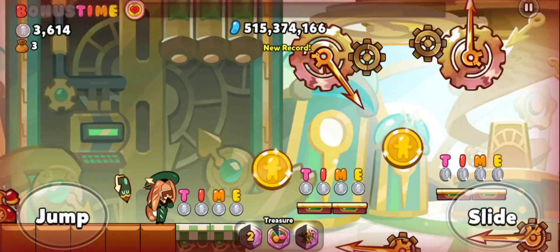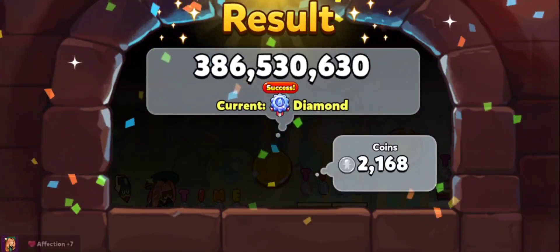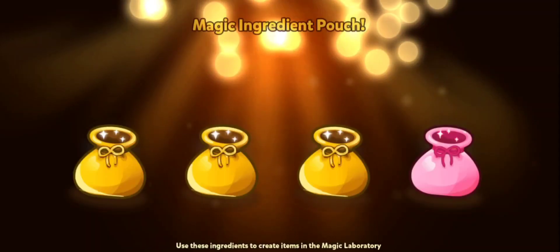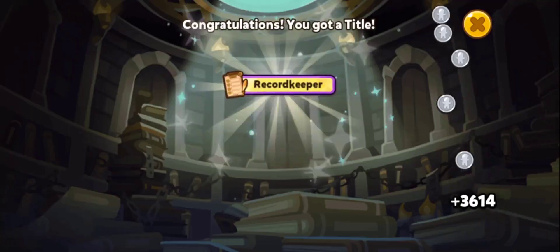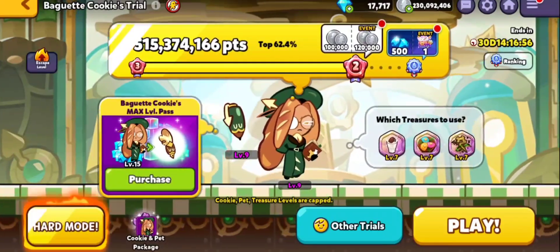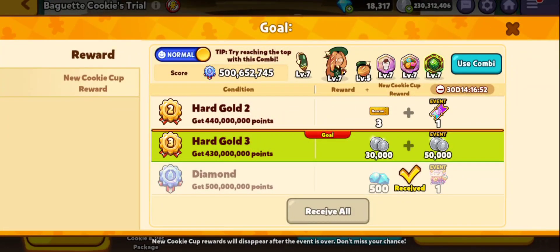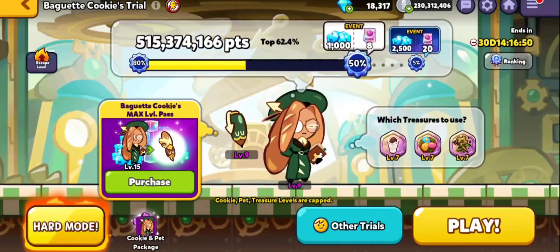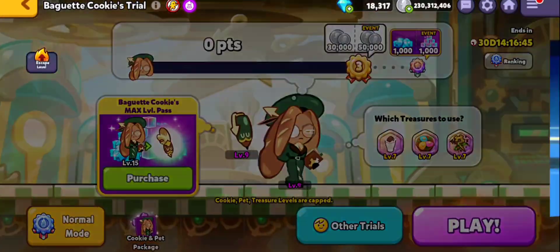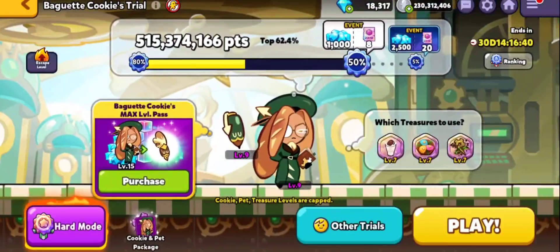Something I can't get enough of is Baguette Cookie's death animation. She's not even dying — she just facepalms herself with the book she carries throughout the entire run. It's quite funny — same vibe as Choco Ball Cookie when he has no health left and just picks up the ball and gets thrown a red card by an invisible referee.